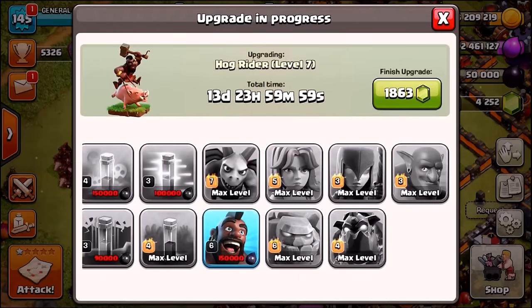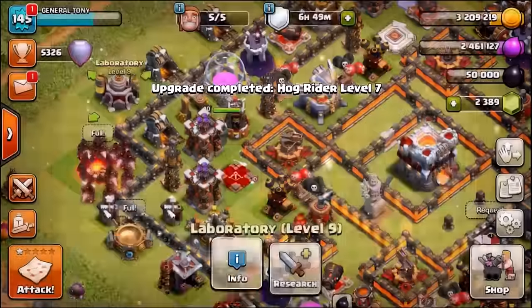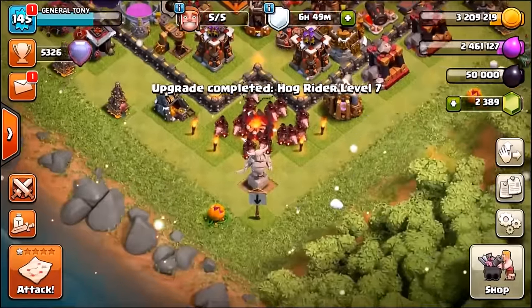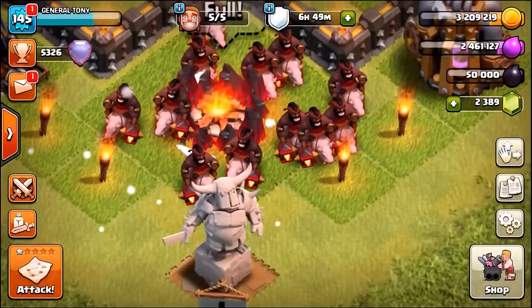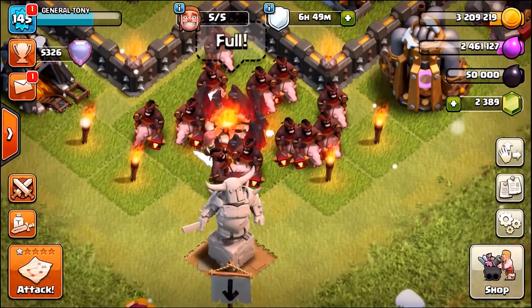150,000 dark elixir — the upgrade is started. We gem it for 1,863 gems and there we go — level 7 hog riders! Let's check out what they look like inside of the army camps. They look like they've been upgraded from standard heroes to superheroes — they look awesome.